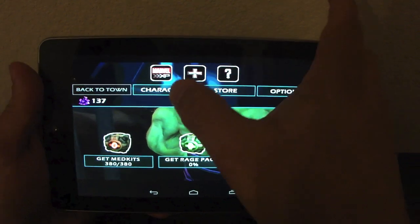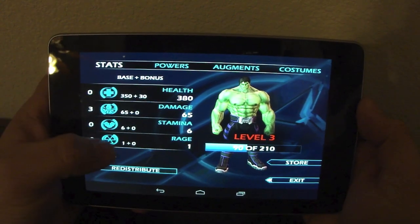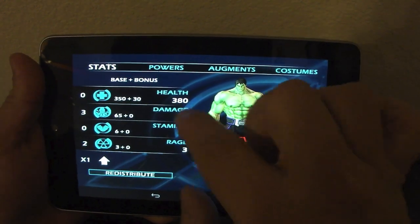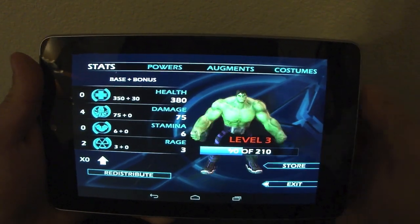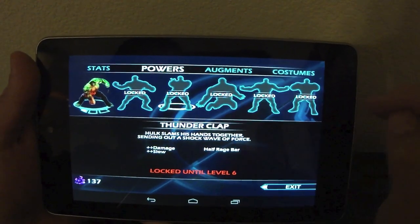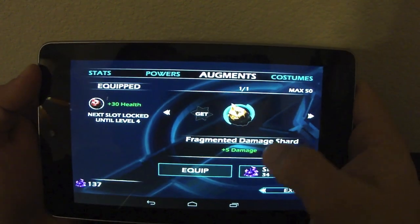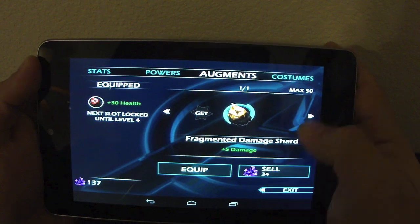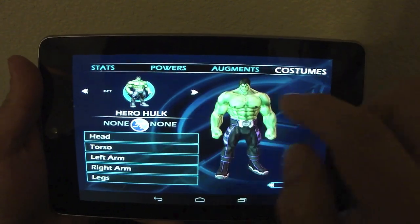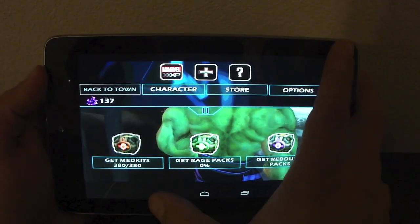In the Character menu, any time you earn XP points you can upgrade your stats. If I want to upgrade my rage, I can tap there and upgrade it. I can put a damage point there — look at that, you can level up. You can gain powers but you have to reach certain levels to unlock them. Augments are things you equip that improve your damage or stamina depending on the description. You can also change costumes — right now I only have one.